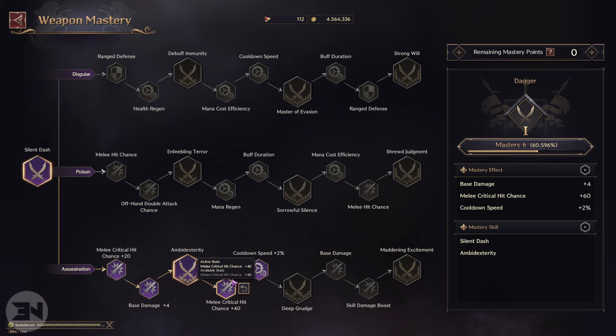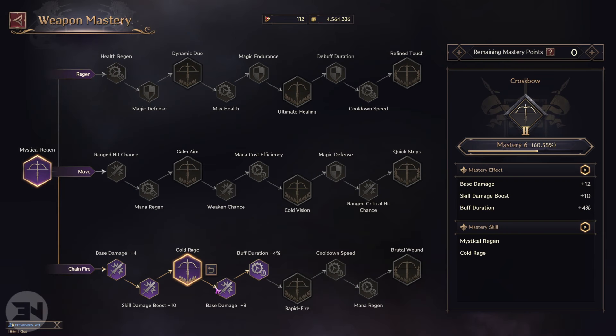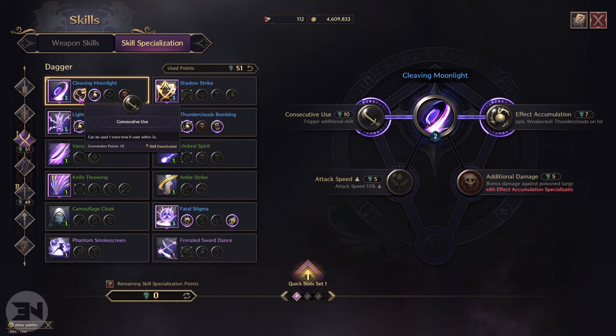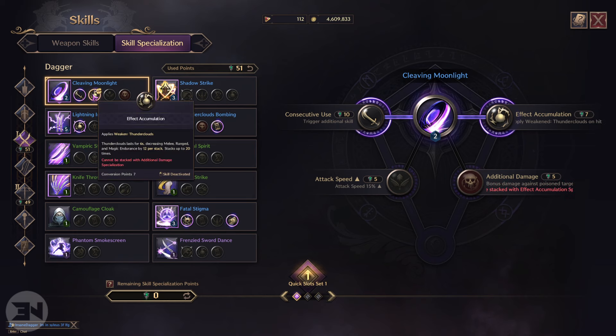Then we have Bloodlust: on attack skill hits, skill damage increases by a set amount and adds one stack of Bloodlust per attack, stacking up to 10 times. At 10 stacks, critical damage increases by a set amount for three seconds. So you're building into crit hit chance and having a good AOE attack to take out as many enemies as possible with the Annihilating Barrage shot. These are the skills I'm using — a couple I might swap out.